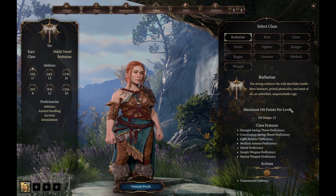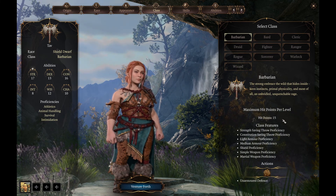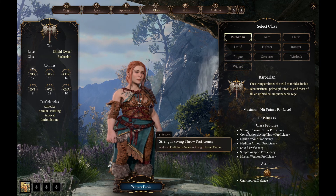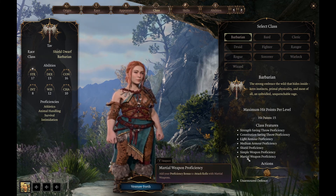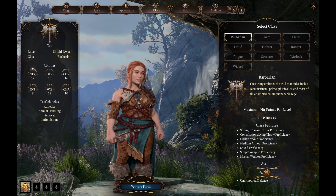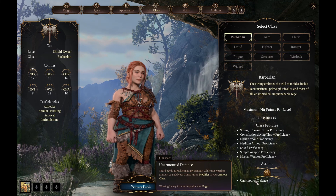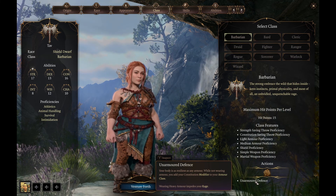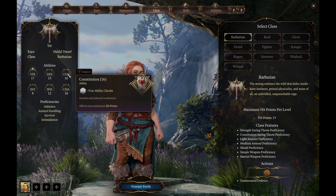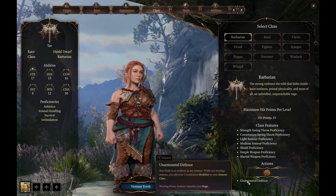We've already got Barbarian selected. Quick look at what this means: good hit points per level, Strength and Constitution Saving Throw Proficiencies, Simple and Martial Weapons Proficiencies. We have Unarmored Defense, which means that while not wearing armor you add your Constitution modifier to your armor class. Our Constitution modifier — at level 4 we're going to be able to get it up to plus 4, so that's pretty good.